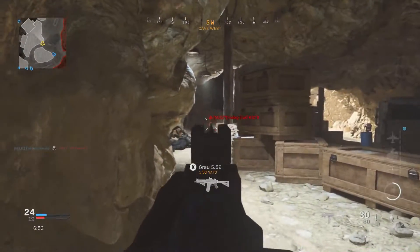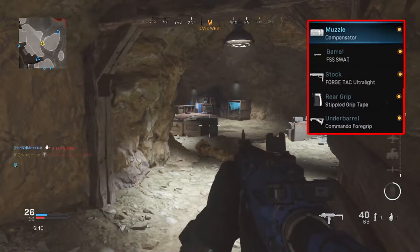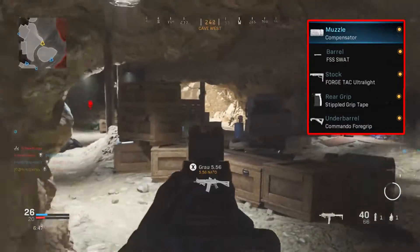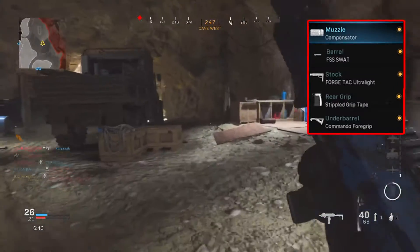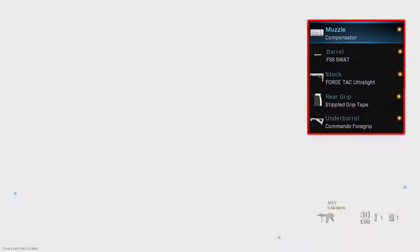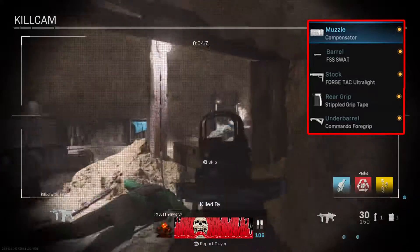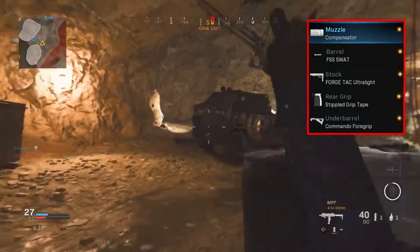First, let's get into the attachments. The first one is the Compensator — it's essential as it controls the recoil that this weapon produces. Normally aiming down sights is also affected, but like the MP5 class, each attachment goes hand in hand with each other, meaning other attachments will resolve the cons that individual attachments introduce.